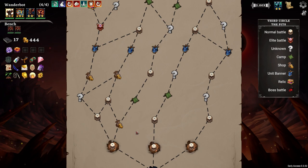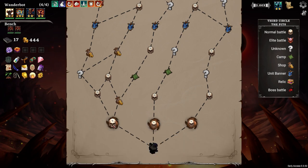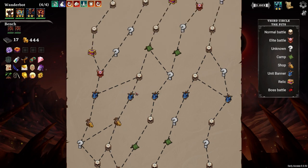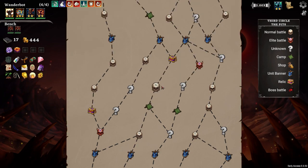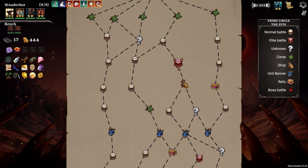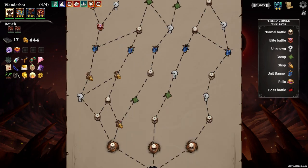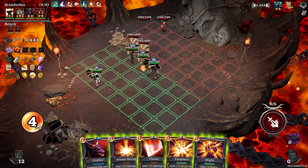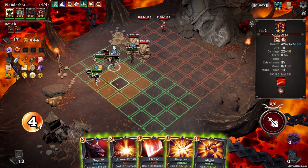So we want to hit up both of these. I guess we're just going to go this way. Shop, that, shop again, unit banner, camp, here, third shop, and we're good. I don't actually know if we're going to get what we're looking for, or what I really want. But it seems worth it all the same.